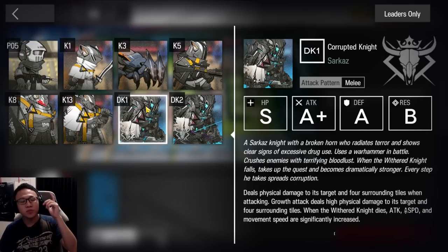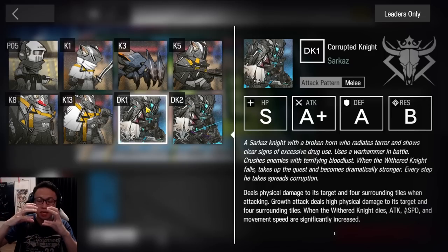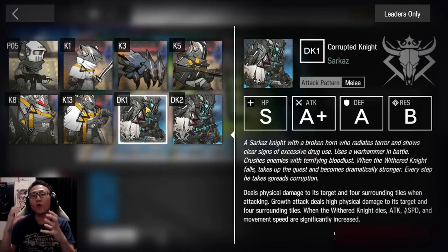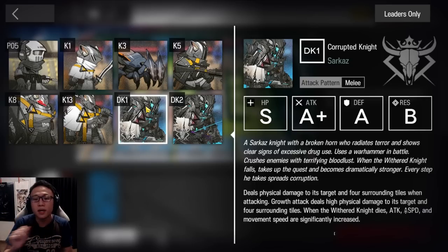There are two main bosses. This particular boss attacks with physical damage. When he slams down onto one particular operator, if there are any other units around that operator, they will also receive the damage together. So you want to isolate whoever you're using to block him. He also has a huge attack every 20 seconds, but it can be stunned or slept. Meaning if you have a Kafka or a Project Raid against him, they're going to be very good to handle him.